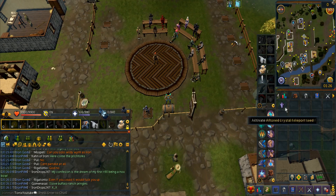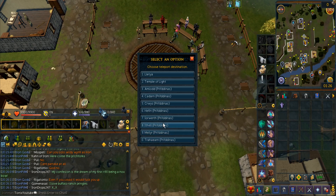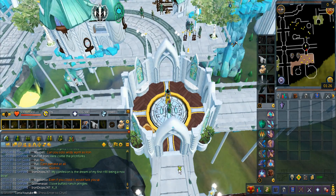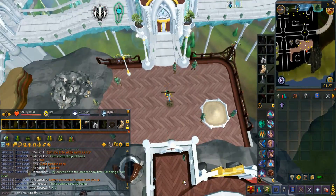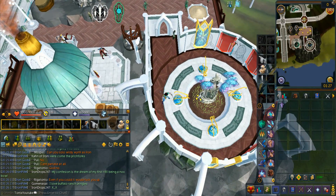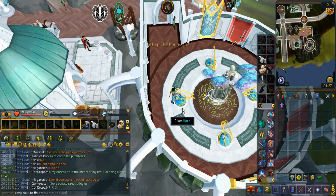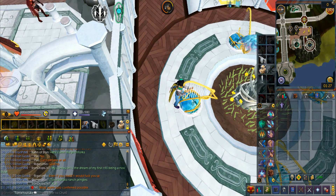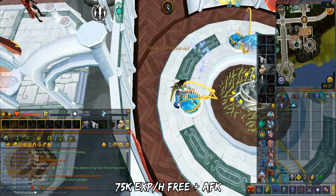From 75 onwards, you'll be doing the Prif Harps. It is located in the Ithell district in Prifddinas. You can get there by using a crystal teleport seed — a regular one works just fine, though I'm using an attuned one. You will tune the harps and pretty much AFK, clicking the harp again every 3 minutes. This requires the Plague's End quest complete, but trust me, this quest is really rewarding. Without the Voices of Seren, the XP per hour is 75k. It's not only extremely AFK, but it's free as well.